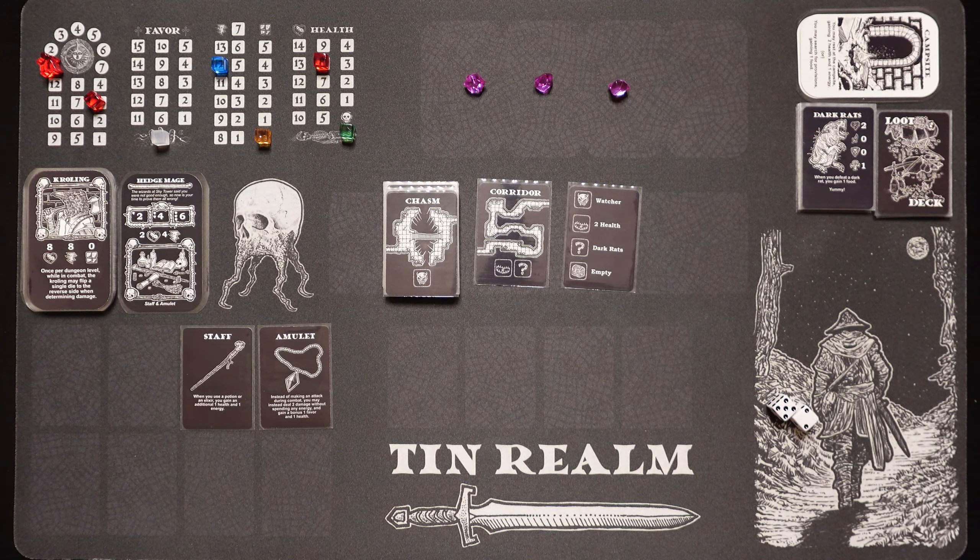There's a camp, and I'm going to use that to rest. You can either rest to gain 2 health and an energy, or search for food and gain 1 food. We're going to rest. We gain 2 health — we go up to 10, because our max health is 10, you can't go above that. And we gain an energy when we rest at the camp.